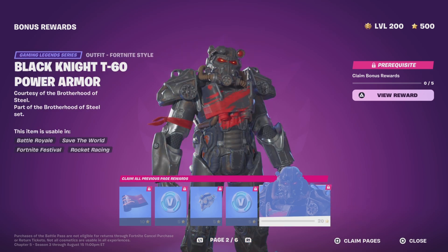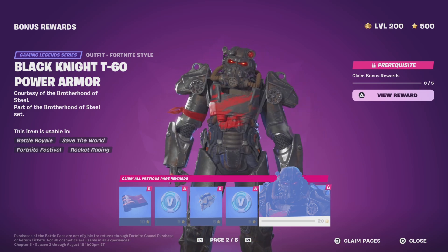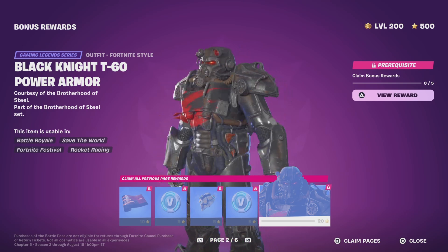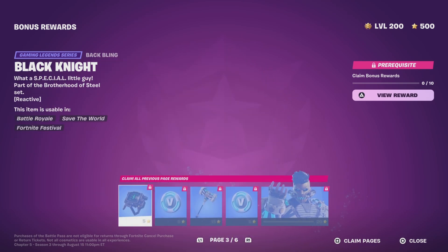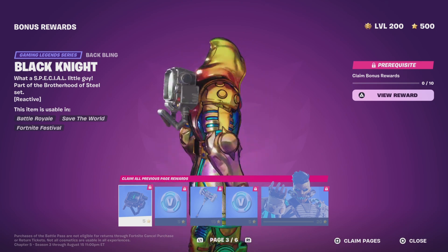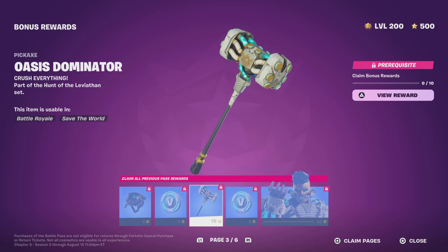Then the Black Knight style for T60 Power Armor — I don't really wear the skin because it's kind of bulky. Then we have the Black Knight back bling and another 100 V-Bucks.